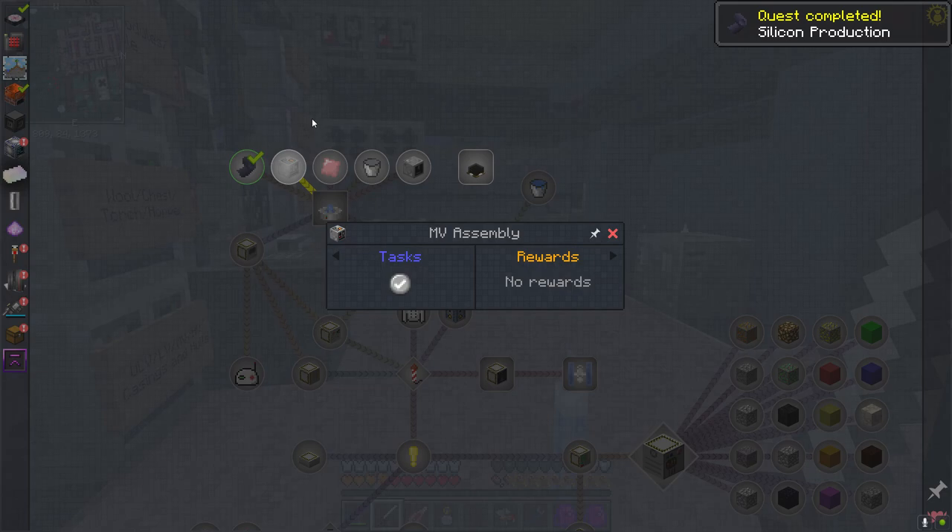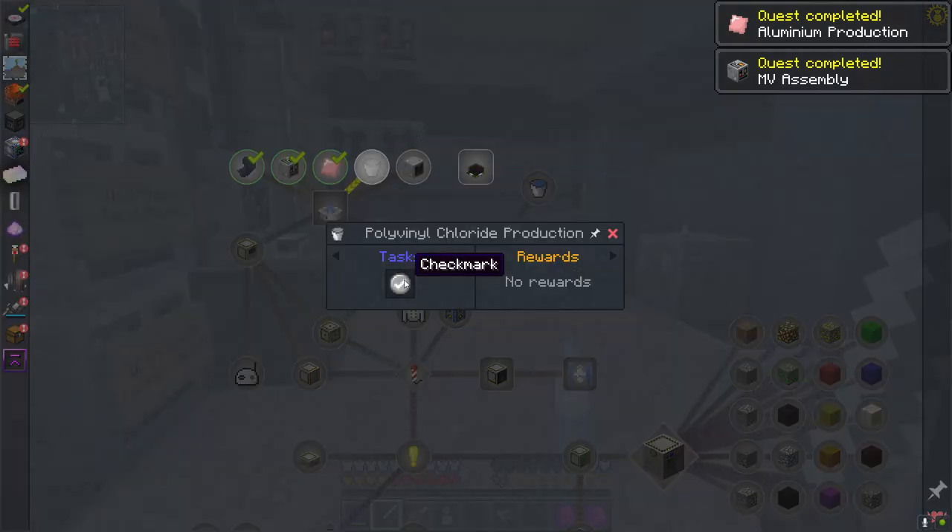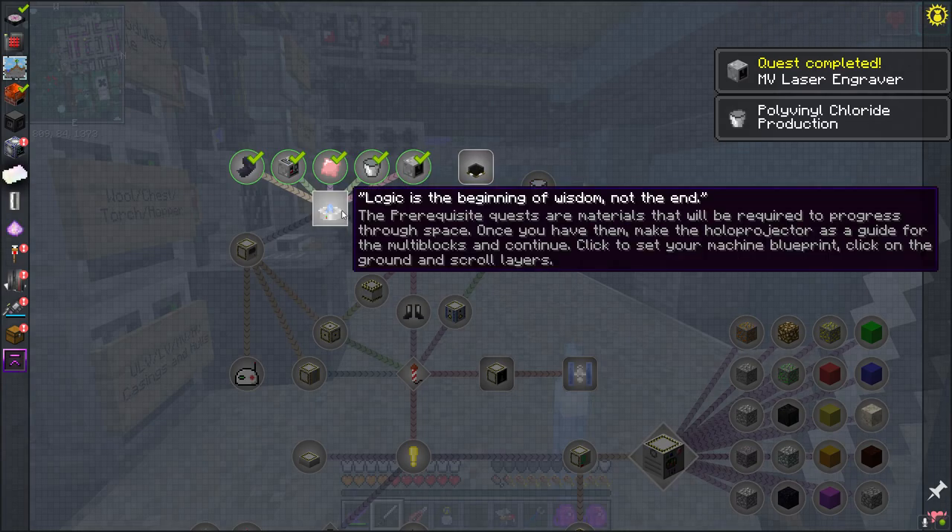Taking a look here: silicon production, we're good on that. These are the assemblers — we already have HV assemblers. Aluminum production: yes. Polyvinyl chloride: yes. Laser engravers: we've got all that stuff.